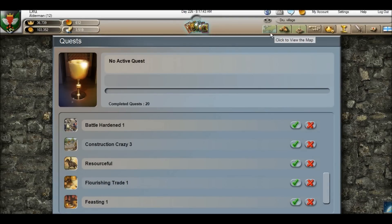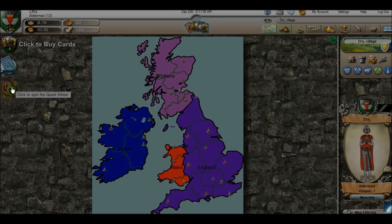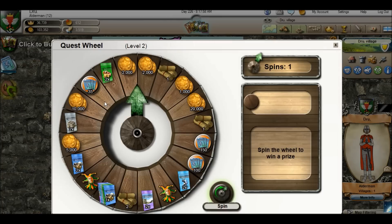Alright, now the quest is done. Now in order to actually spin the wheel I need to go back to the world map, which is this button right here. Then on the left hand side you will see the icon that is glowing. What you do is you click this icon, and here you can see the actual spinning wheel.